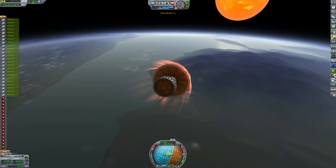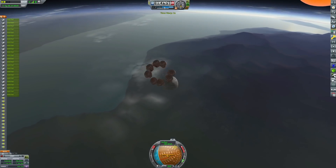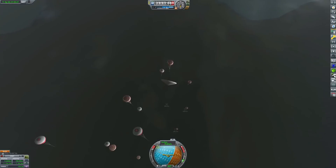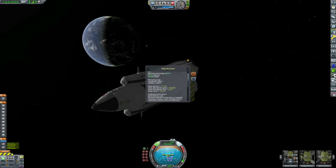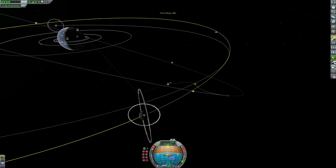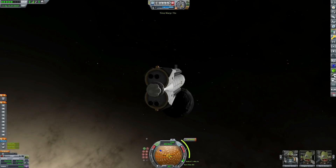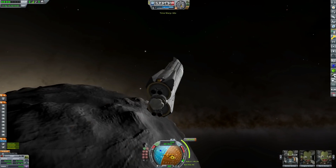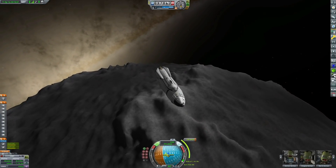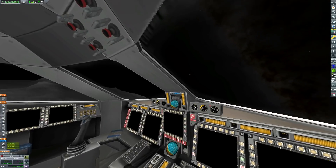We're trying to reuse the entire third stage this time instead of just the engine. Unfortunately, doing that means it's a little back-heavy, it flips around, and the expensive part we were trying to keep kind of exploded. Then we entered into a spin because of the uneven aerodynamics of that third stage, tried to disengage the heat shield, and the entire thing exploded. Not entirely successful, but we're still testing this new launch system. So we're going back to just trying to reuse the expensive bit — the engine — and just ditching the fuel tank, because they really aren't that expensive to build.